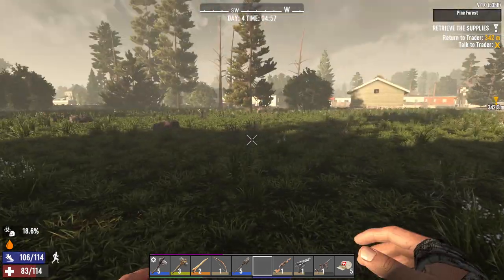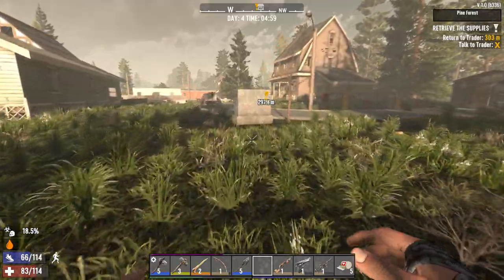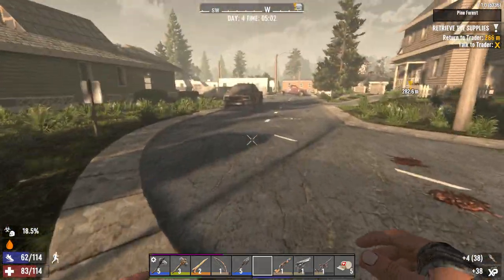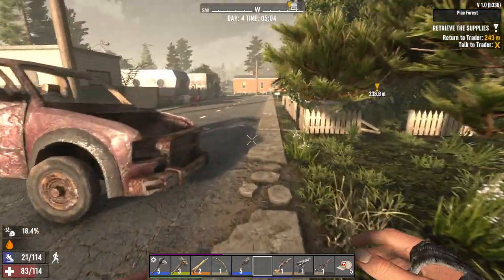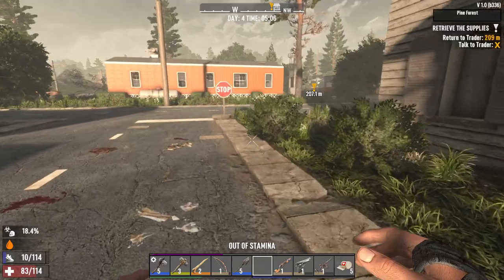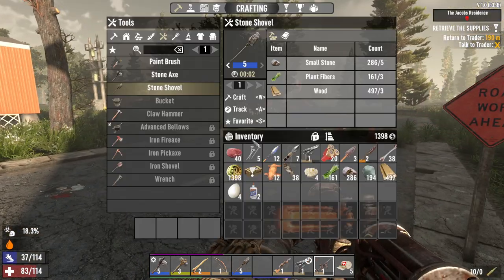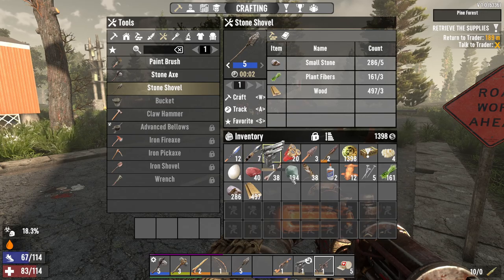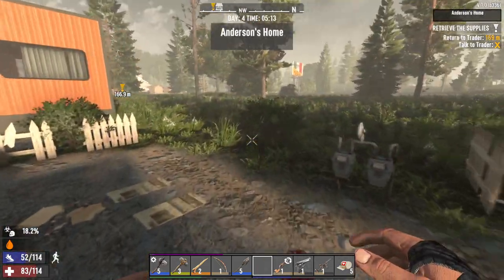Let's not punch the door. First off we're going to go to the trader, turn in this quest, get a new quest, and then we'll keep trying to find more honey. We got one honey last night — that's why our infection is going down. Let's reload and make sure all the guns are reloaded. We can go ahead and sell this guy and get our reward.